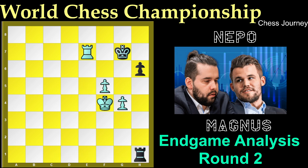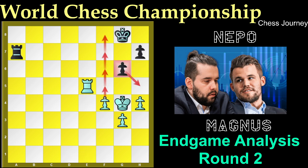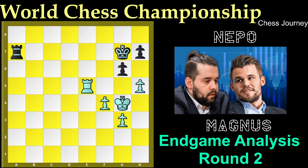Rook h5, Rook h7 check, King f6, Rook h6 check, King f7, King e5 — and there is no pawn to hide behind. After Rook h1, King to d6, Rook d1, King e5, Rook h1, King to d5, Rook h1, King e4, Rook h1 — and the game will go to a draw.